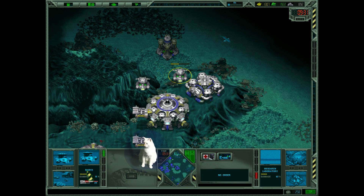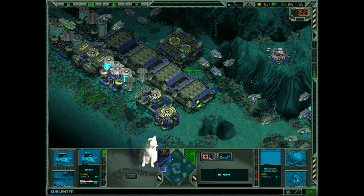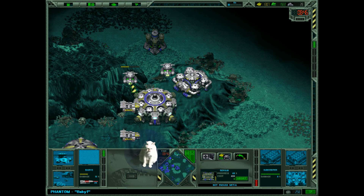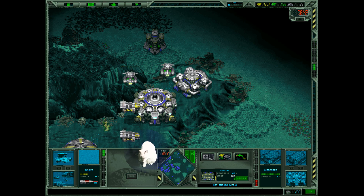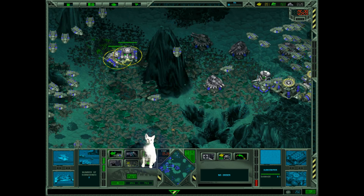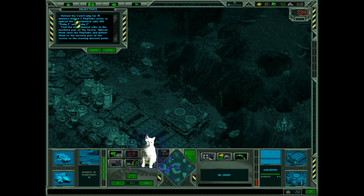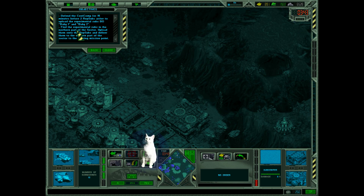Oh, this is Baby 1 and Baby 2 — these are special submarines in the mission objectives. If we defend the computer center, Baby 1 and Baby 2 arrive to upload. Find the experimental subs, upload them onto the rep subs and deliver. So I need to build these platforms for transportation. I think they have no torpedoes to attack me, but they have ruby lasers. Don't attack me — this is the mission objective. I think this is a special honor for this small guy to defend these mission objects. Defend — done. Baby 1 and Baby 2 transportation — done.